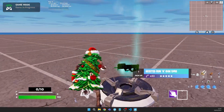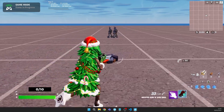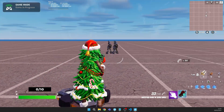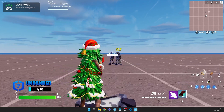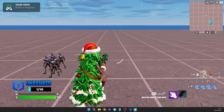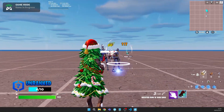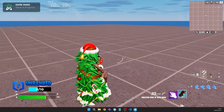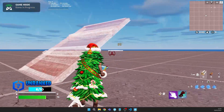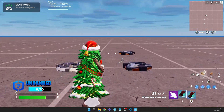I'm in-game now. As you can see I have zero kills and my rank doesn't show — that's okay. Just shoot a guard, and when you kill him the rank will pop up. And there it is — I just got Bronze, so that's basically it!